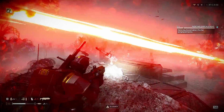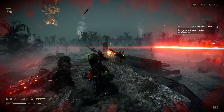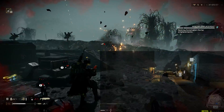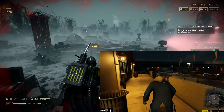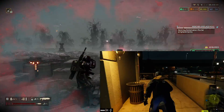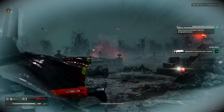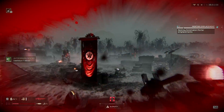Sadly, Freestyle only works on games Nvidia allows, and Helldivers 2 is not one of them. There is a workaround I've used previously to get it working on the 2014 game Watch Dogs — it upgraded the lighting so well in that game, and I'll leave a link in the description if you want to see more of that. Unfortunately, Game Guard's anti-cheat makes this workaround not viable for Helldivers.